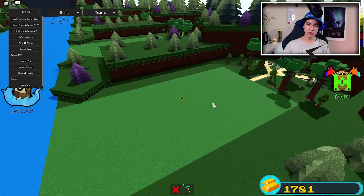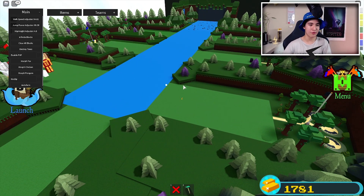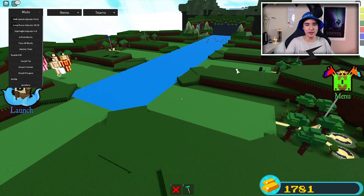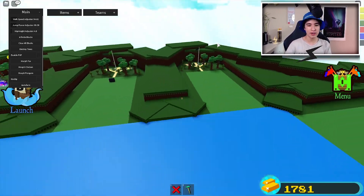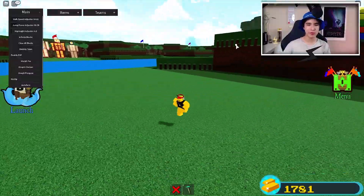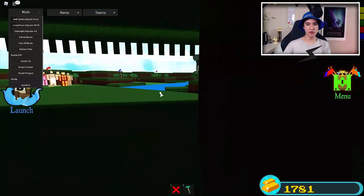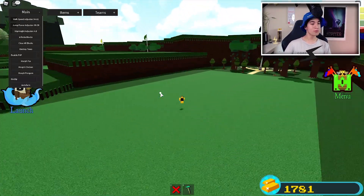We also have Destroy Trees, which can help if you are struggling with frames or you just don't want the trees there. You can literally delete all the foliage and trees at the spawn, which can definitely help your frames. As you can see, it's the spawn with zero trees.